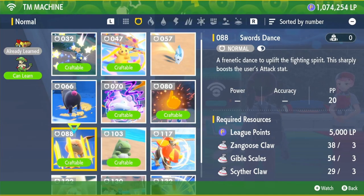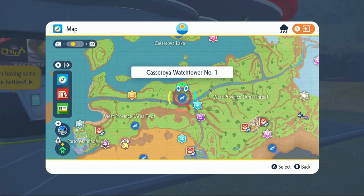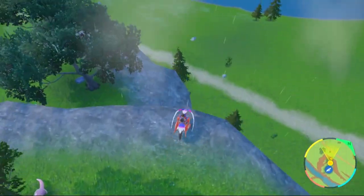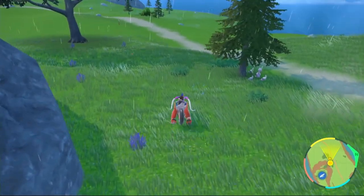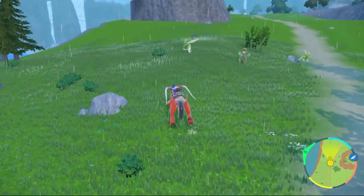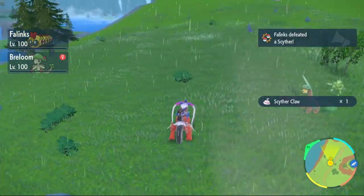Next up is TM 88 Swords Dance, which requires 5,000 LP, 3 Zangoose Claws, 3 Gible Scales, and 3 Sneasel Claws. To get Sneasel Claws, fly over to Casseroya Watchtower Number 1, jump off on the lakeside of the cliff, and search the area until you find a Sneasel. There are actually two of them — take one out to get your Sneasel Claws.